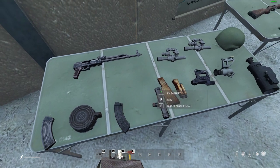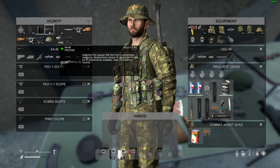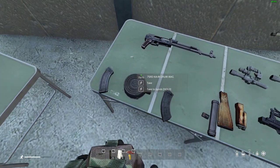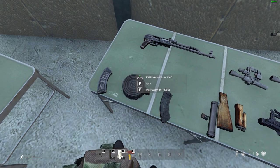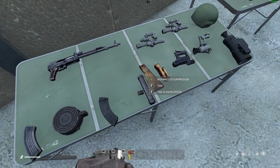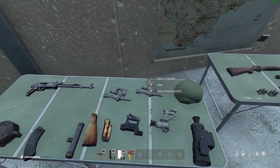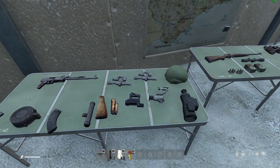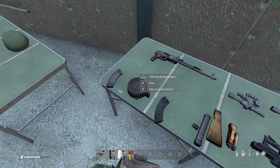The KAM is very exciting — it fires 7.62x39 and you have a 30-round mag or, incredibly, a 75-round drum mag. Let that sink in: an assault rifle with a 75-round mag. There are a couple of stock options, you can put a suppressor on it, it takes all Russian scopes, and it's found in military areas towards the top left of Chernarus. Especially nice if you can get hold of that 75-round drum mag.